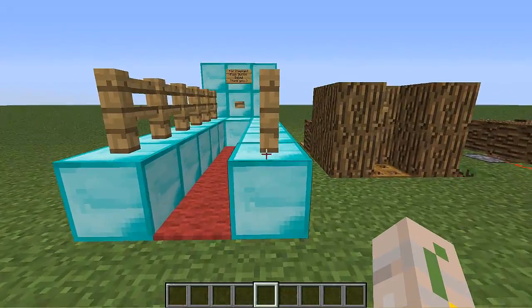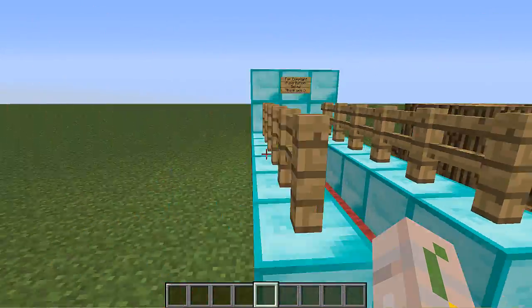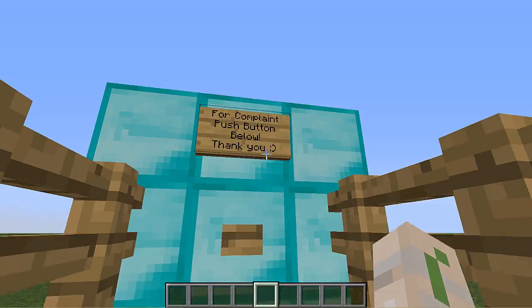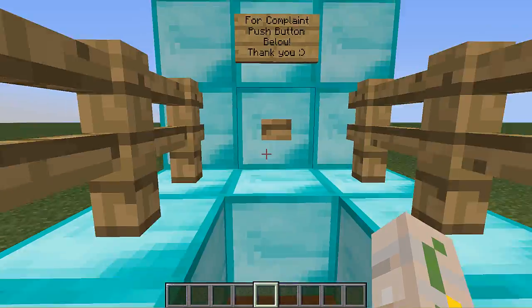Let's take a look at the first little trap - but you don't know it's a trap. It doesn't look like a trap anyway. It's just a little thing, and if you want help, press this button. It says for complaining - no, shut up. You're not going to complain. Push the button below. Thank you.